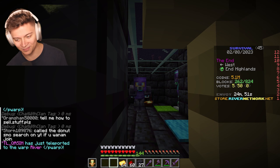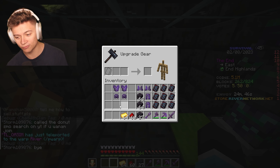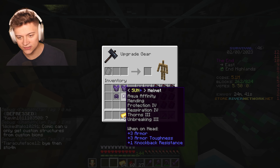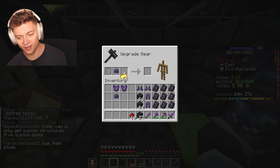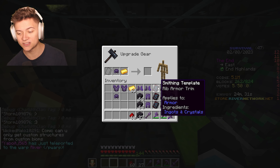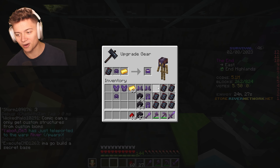Yesterday we left off making this super epic armor room, but we only have two sets and I wanted to finish it. Today I've got all the materials ready — we just need to put in the Netherite gear and then choose the armor trim. I'm going to do a gold set first, and I've got some smithing table upgrades for a rib armor trim.